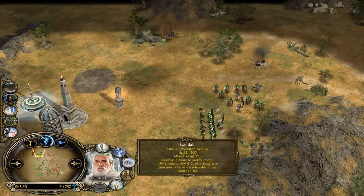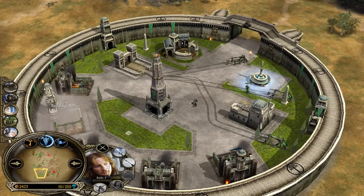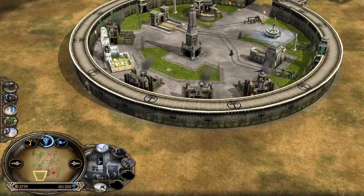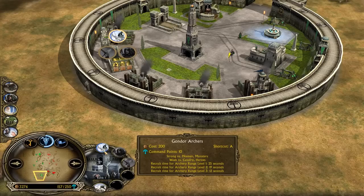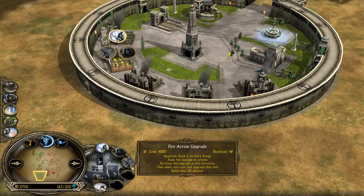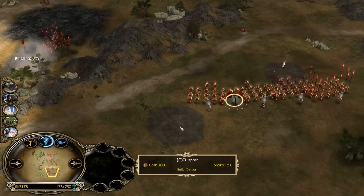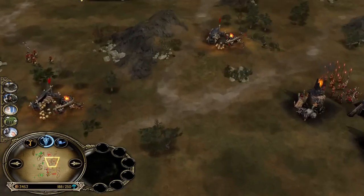Gondor has only Gandalf's leadership which is 50% armor and 100% combat experience — not the greatest thing in the world. He's going for Captains of Gondor but a little late, also the archer range is building up. It's pretty much late game so let's calculate: he will need in total 75 seconds — a minute and 15 seconds — to get three archers on the field, then another 30 seconds for the fire upgrade, and then 25 seconds per ranger. That's minutes of time which Isengard might not give, because he will capture the outpost here and then go for the siege.